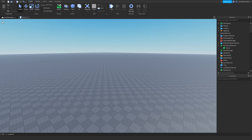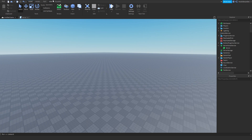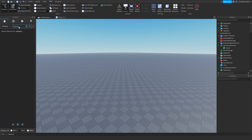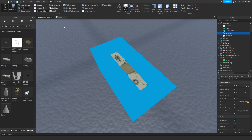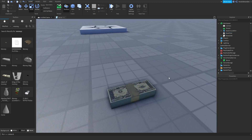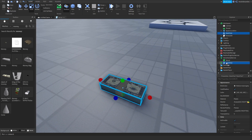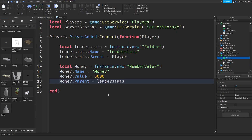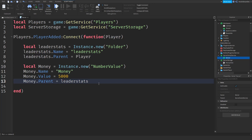Before we continue, we need the money asset. Go to View, Toolbox, Meshes, and type in 'money'. Get the first one — it is really tiny, so just scale it up. Put the money in ServerStorage and rename the mesh part to 'MoneyPart'. Now go back to the server script and let's do the money dropping first, and then in the other script we will do the picking up.